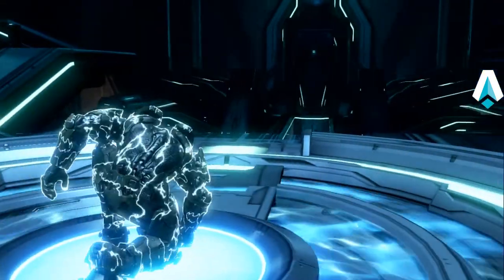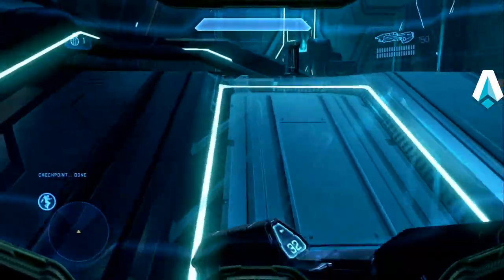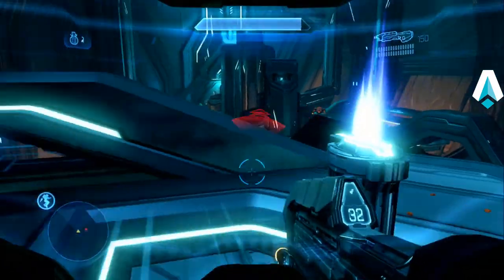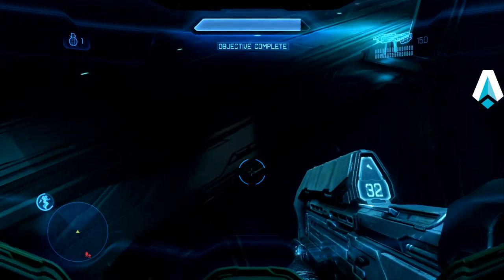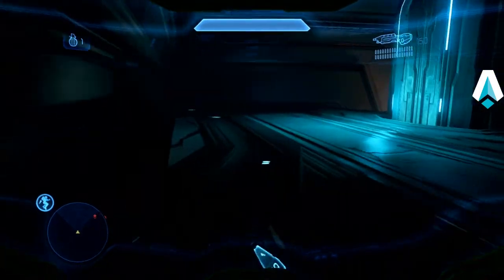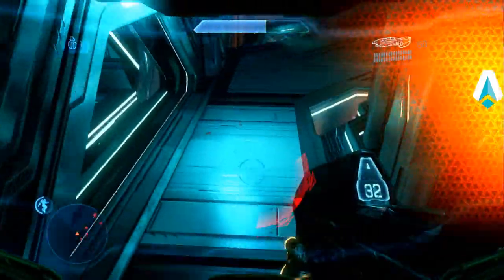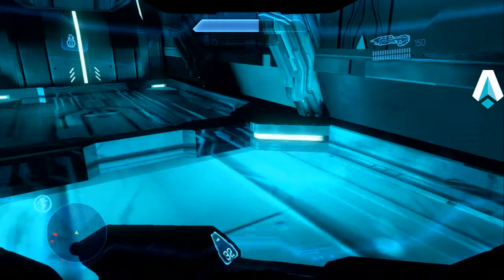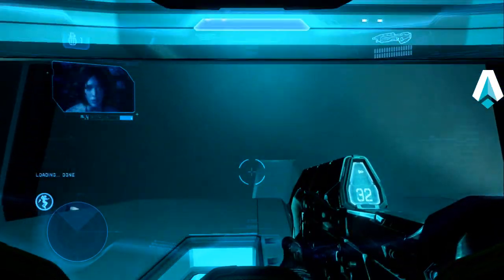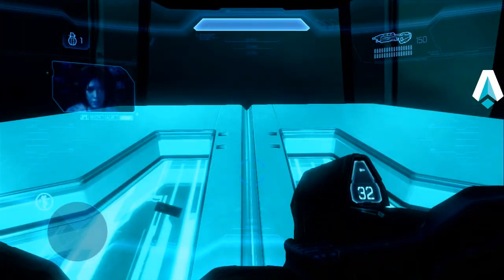Coming out of the cutscene now. As soon as I regain control, run over to this little ramp up to that terminal. As soon as the waypoint appears, grab Cortana. Do a jump and jetpack across to this walkway, making sure I've got full health back. Now I'm just going to wind my way back and over these crawlers and through the open doorway — duck left, make sure the door closes behind me. In other runs I would have shot the crawlers or tried to kill them with grenades, but this is the pacifist run, so nothing dies.